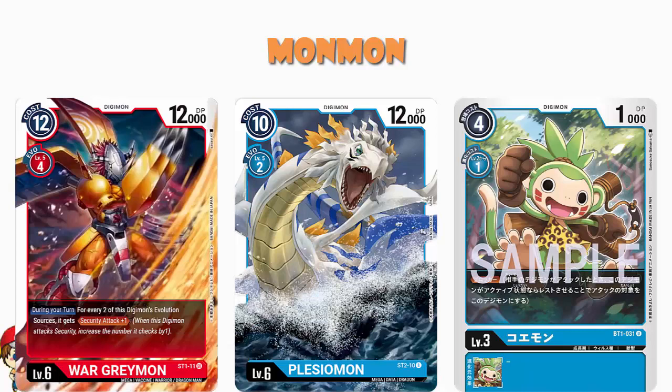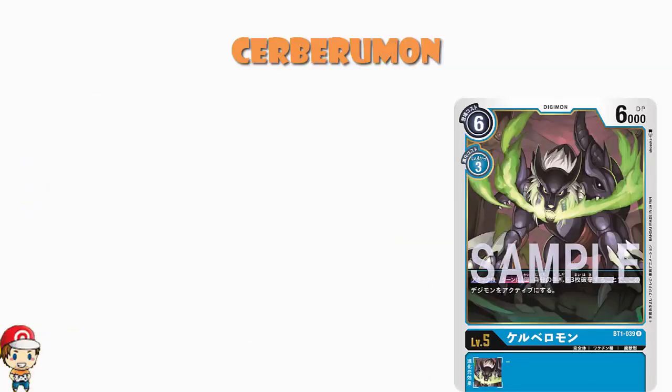Now, what about the other card? The name we're going with is Cerberumon. It is a level 5 Digimon, 6 cost to play normally, 3 cost to evolve, 6,000 power. And if we compare that to the cards in the starter set for level fives, it comes out quite favorably. It's on the lower end for level fives that tend to be six or seven cost. It costs three to evolve, and if I'm remembering correctly, all the level fives in the starter set cost three to evolve — so that seems about right.